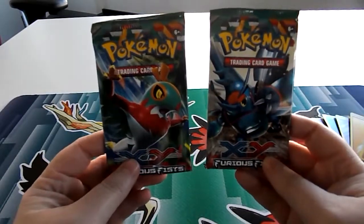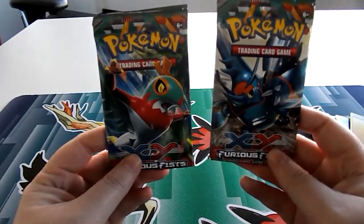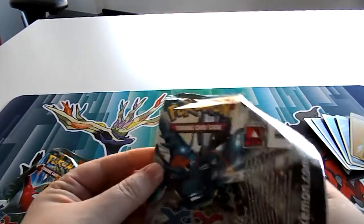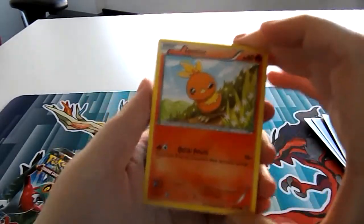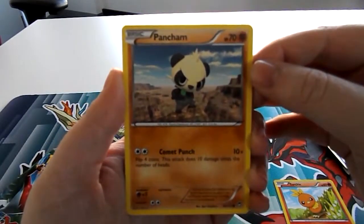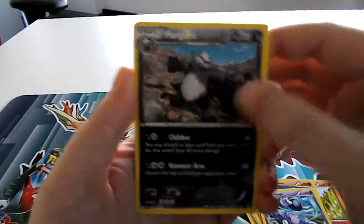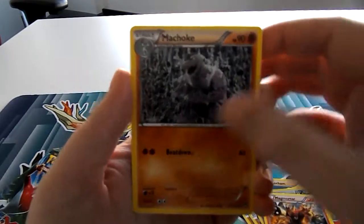So we got two packs here. We have Hoopa and Mega Heracross. We'll start with the Heracross pack first. Let's start pulling: a Torchic, a Pancham — he looks so cute with that leaf out of his mouth — a Machop, a Makuhita, a Skorupi. A reverse holo Pangoro — I could've used that. Then a Magmortar — not too bad, could've used that as well. And then Machoke.